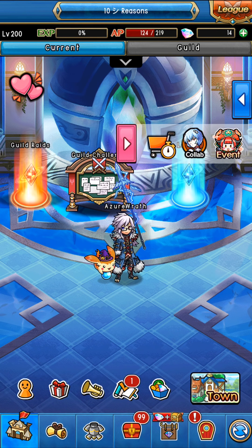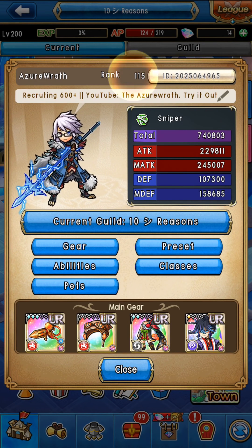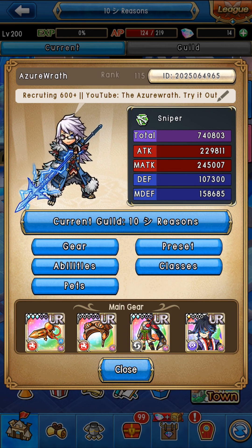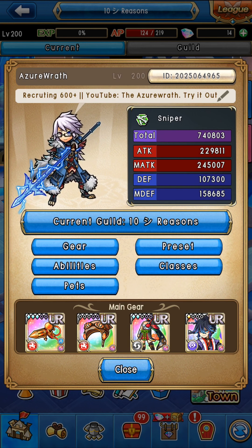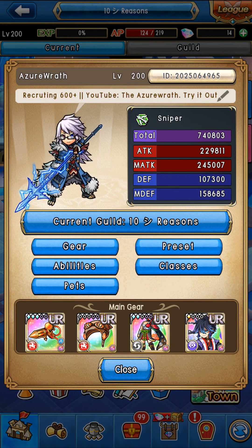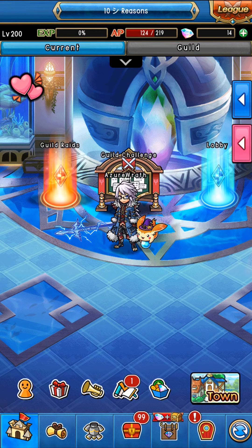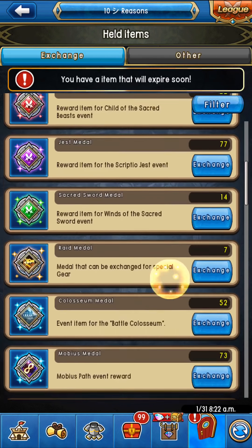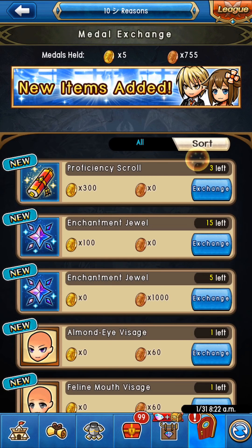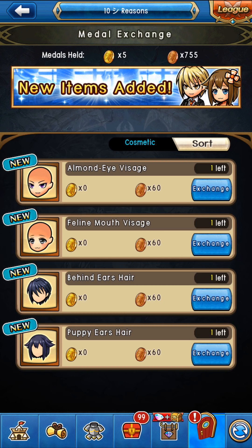Before I end this — last things about the update they didn't really tell you about. First, they now allow you to see your rank in story mode right here, which is very nice. They're making player data a lot more transparent. Eventually you might be able to tap a player's slot and see their full arbor set, but not right now — eventually.